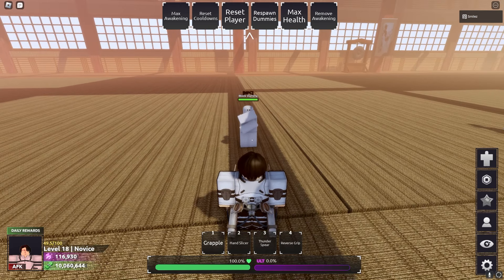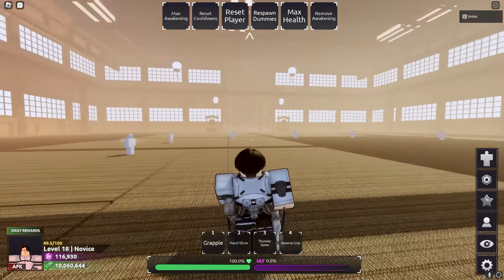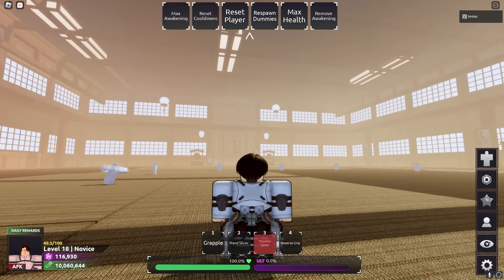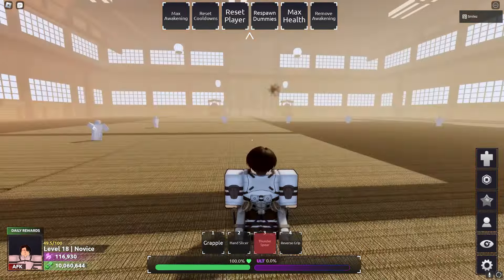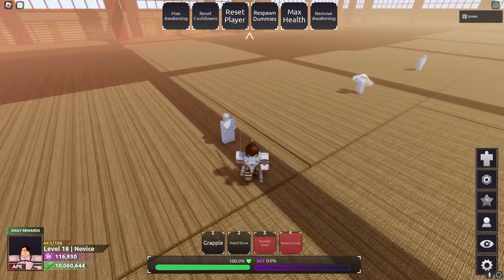Alright, so look — hit him with it, then it bounces off and goes out into the open. Then it explodes wherever it lands. Let's just do that again: Thunder Spear, bounces off, yeah it exploded over there. Then we got Reverse Grip — that doesn't block break either.